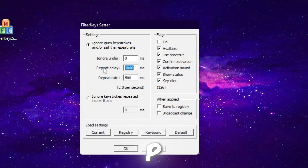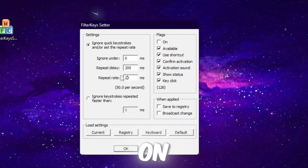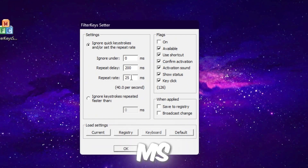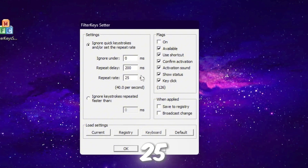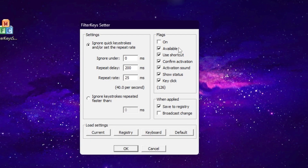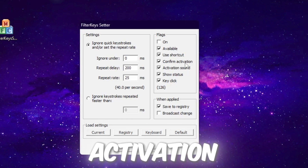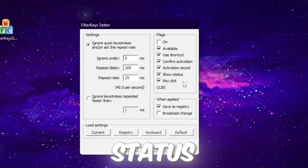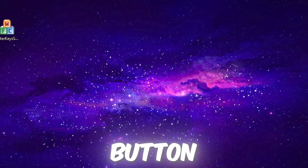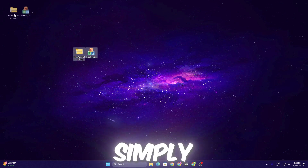Use the same settings most pro players use: set Ignore to 0ms, Repeat Delay to 200ms, and Repeat Rate to 20ms or 25ms — whichever works best for you. I'm going with 25ms. Under 'When Applied', check Save to Registry, then check available shortcut, confirm activation, activation sound, source status, and key click. Hit OK to save the settings.